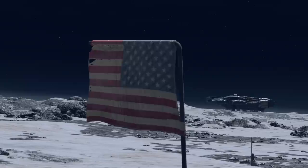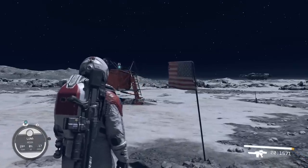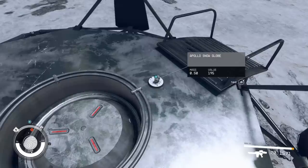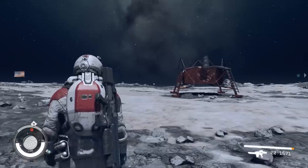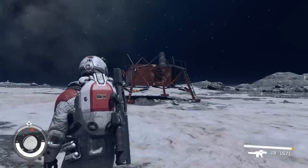I'm sure everybody's familiar with the significance of that mission, but for continuity's sake it was the first ever crewed mission to land on the moon, taking place in July of 1969. On the actual lander we can find a snazzy collectible snow globe depicting two astronauts — presumably Neil Armstrong and Buzz Aldrin — on the moon. I really like seeing stuff like this in games revolving around space exploration. It gives me that warm feeling inside.